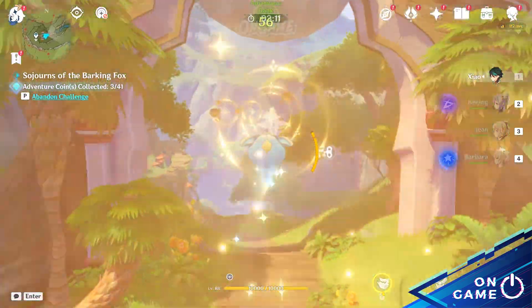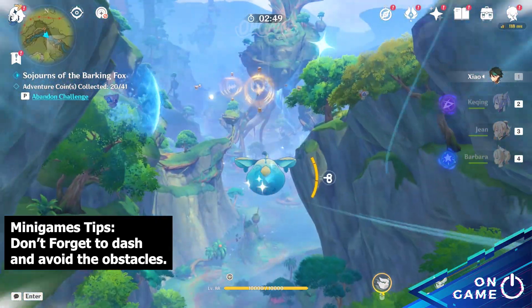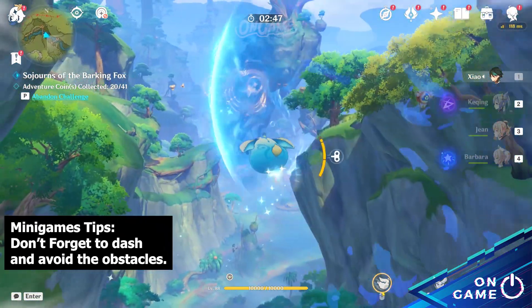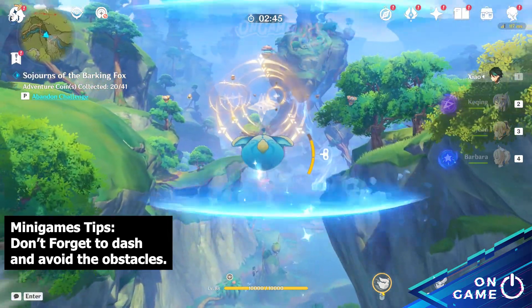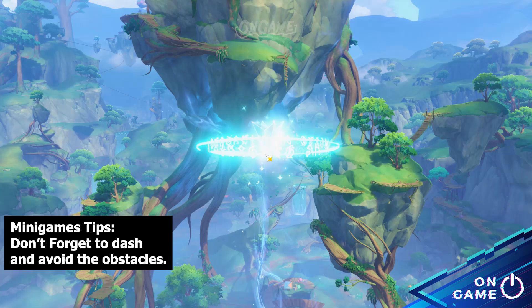Sojourns of the Barking Fox is probably the easiest attraction here. You just have to control the fox to go through all the balls to collect adventurous points. There are also some obstacles that will obstruct your way, but you can easily dodge them.